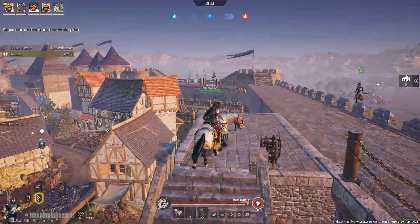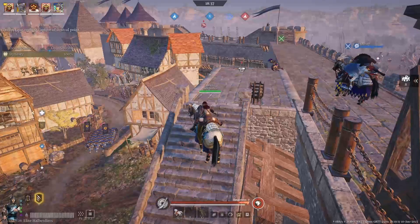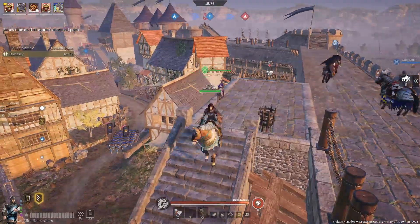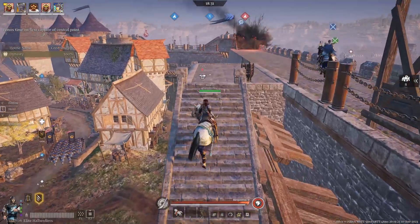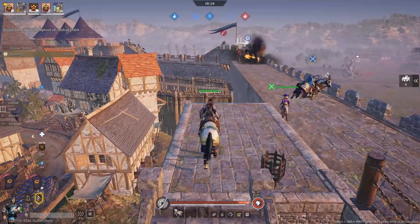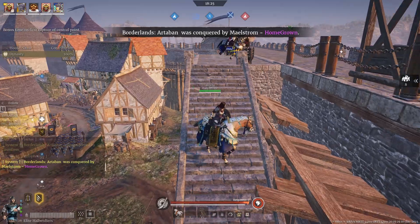I got one guy climbing — two right here. Building tower! Building tower! Just lit them — bunch of them climbed up. I only have — they don't have any unit up yet. Hey, get off the wall if those are your units above the gatehouse. Might be AI — it's under.